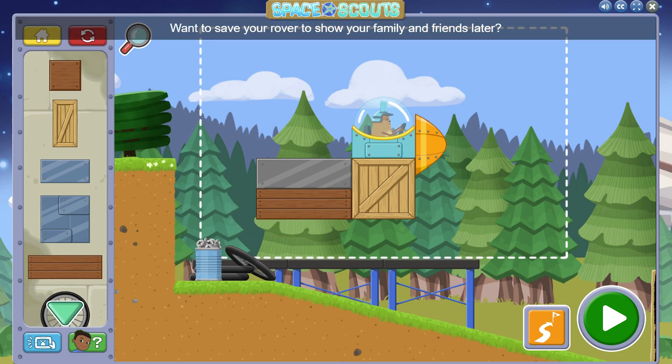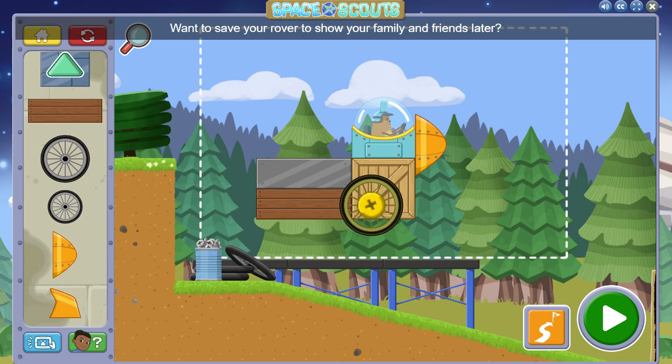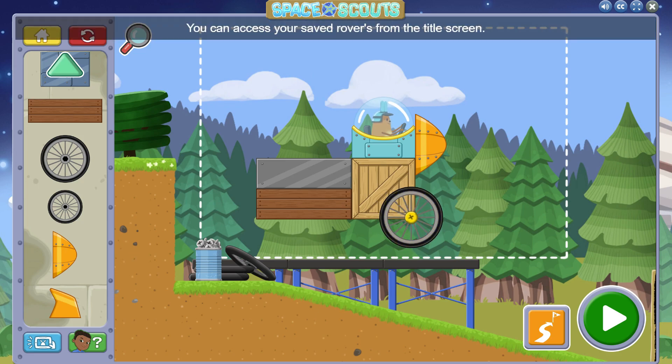Want to save your rover to show your family and friends later? Click Sunspot's tablet. You can access your saved rovers from the title screen.